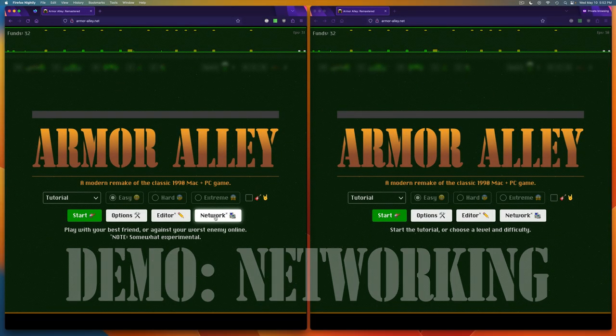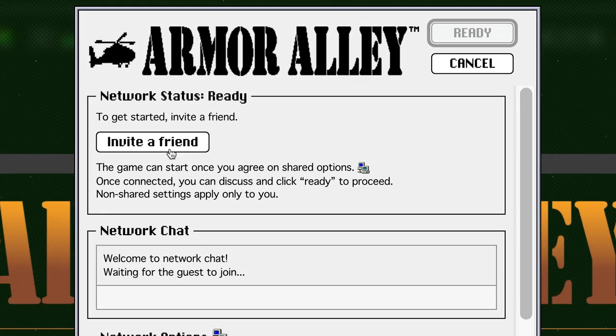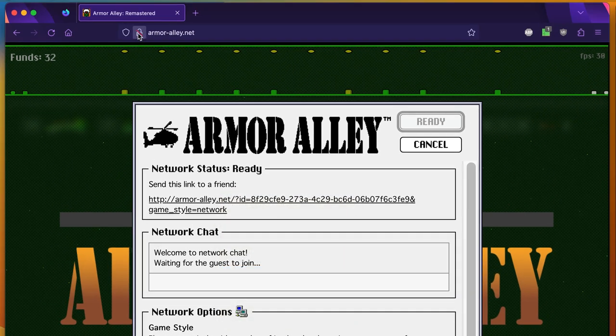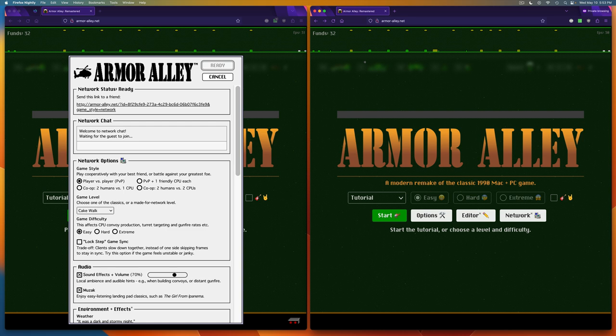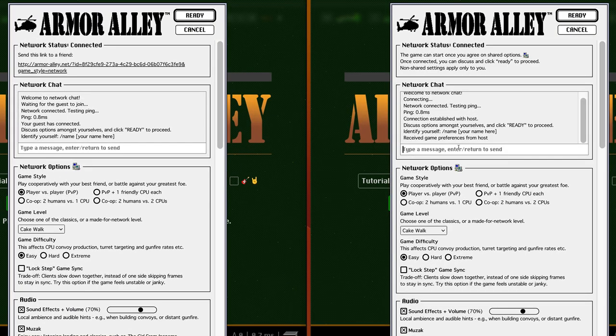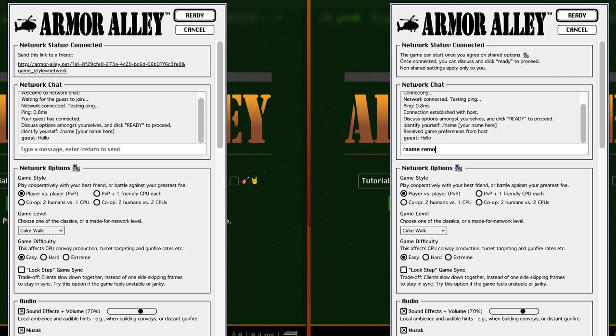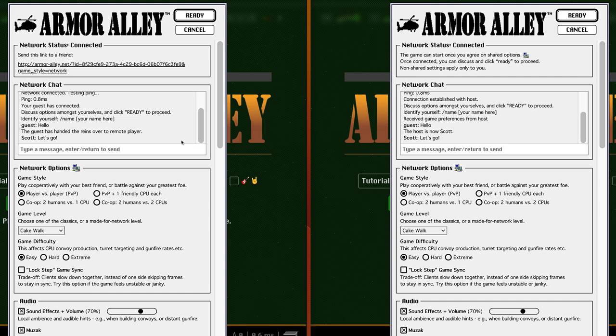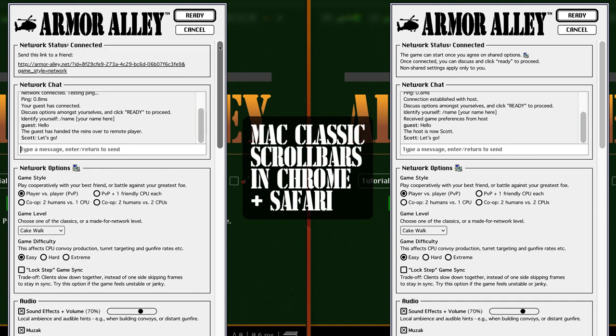If you want to play a network game, here's how it goes: click Network, then Invite a Friend. Where it works, this will copy a link to your clipboard — I haven't got SSL yet on this new domain, so hang tight. I'm going to load this link up, our friend loads it up, and we're now connected. Now we have a little network chat. I can say hello, and the remote player can respond. Once connected, you can chat about options. I apologize for the scroll bars — CSS, they don't work everywhere. Work in progress.